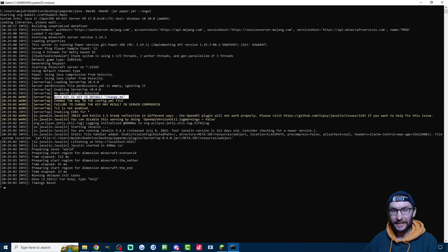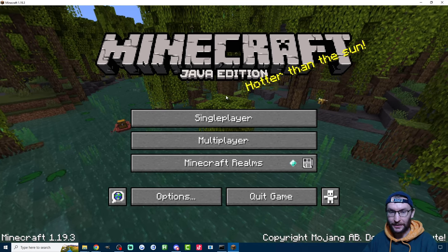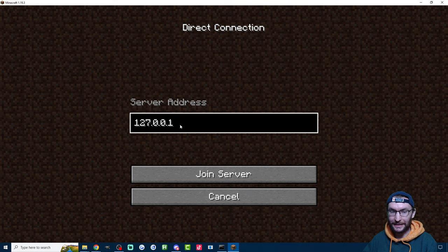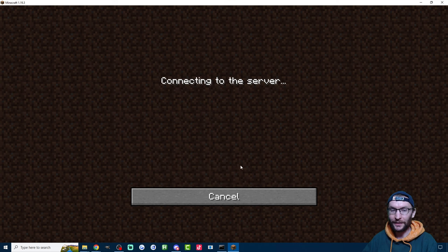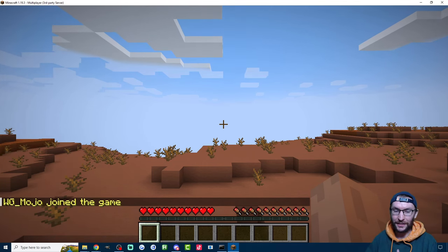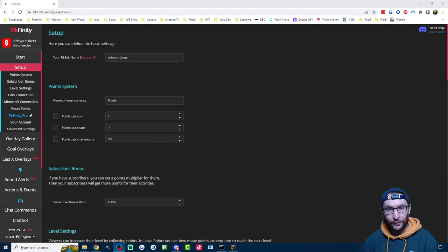You will see some yellow warnings — this is fine. This is only really an issue if you have a remote server. Before we get to the Tickfinity setup, let's make sure our server is actually working. Load up Minecraft Java, click Multiplayer, then click Direct Connection. Type 127.0.0.1 and click Join Server. Hopefully after a few seconds it should load your shiny new Minecraft world.